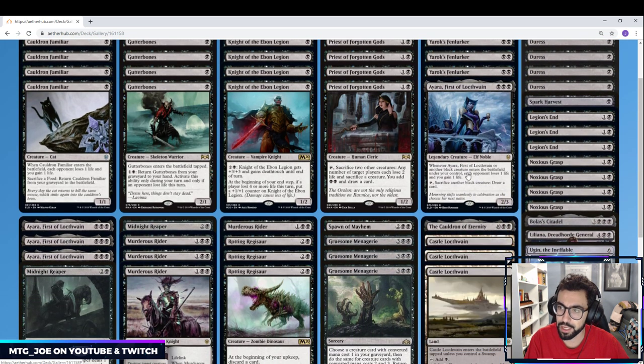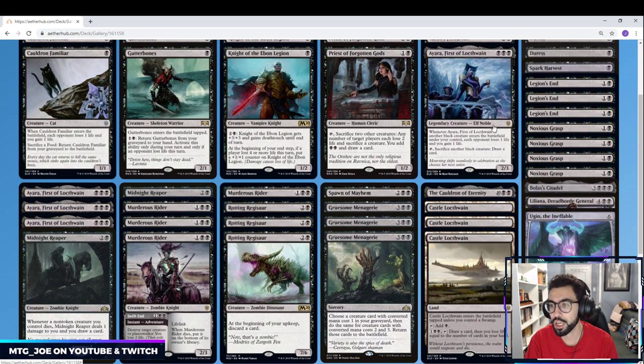The real payoff in this deck is Ayara. She's a new legendary creature — a 3-mana 2/3. Whenever she or another black creature enters the battlefield under your control, she drains for 1 and gains 1, mirroring Cauldron Familiar's ability but for all your black creatures. It's kind of like burn in a mono-black shell, so we're playing a full four of her. She can also sacrifice another black creature to draw a card — you can sack Gutterbones, return it to your hand, deal damage, and just keep that loop going.